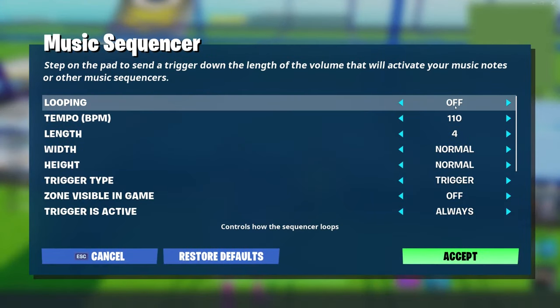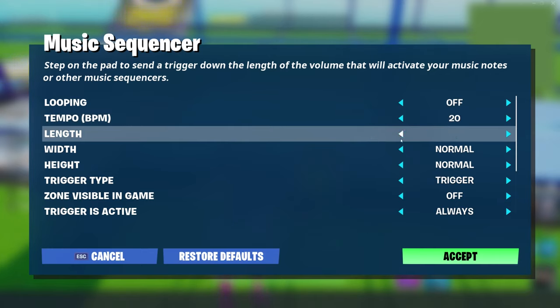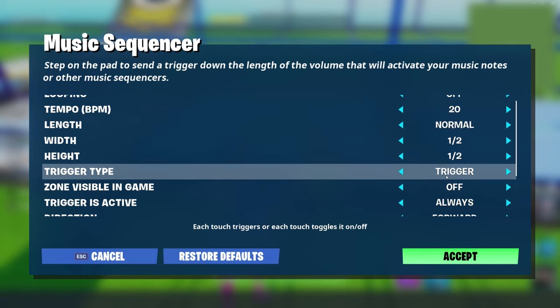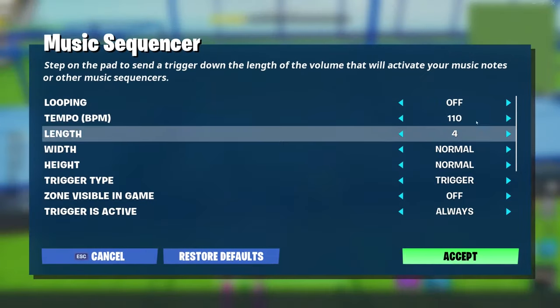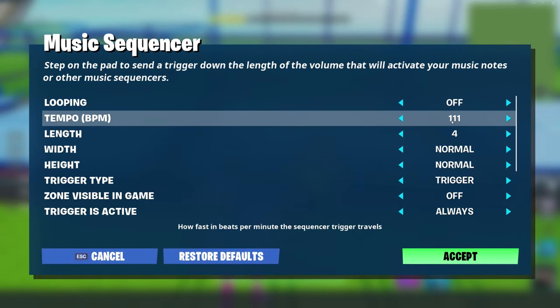Next thing you're going to want to do is modify each of these music sequencers so they're all the exact same. Tempo, we're going to put to 20. The length, width, and height should be normal, half, and half. Trigger type — make sure it's a trigger. Active should be always. Go and do the same for each and every one of them. Should do this for all six of them. Once you're done with that, we'll move on to the next step.